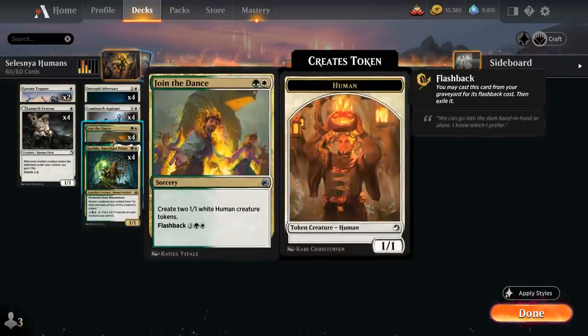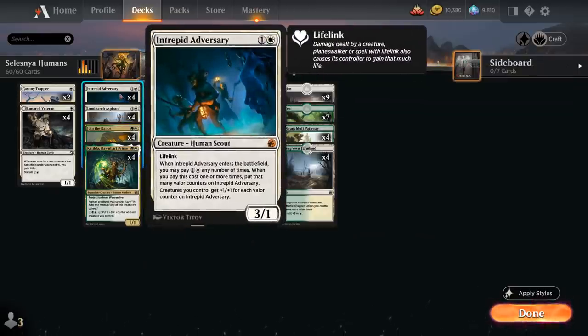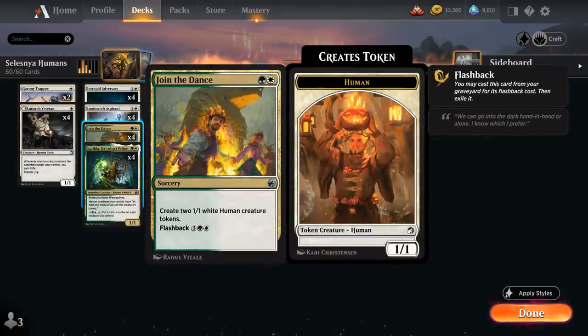At 2 mana, the only non-creature spell in the deck is Join the Dance, a 2-mana sorcery creating two 1/1 White Human Creature Tokens, and we can also flash it back out of the graveyard for 5 mana. This will gain a bunch of life with our Lunark Veteran, and hopefully we have a Katilda in play so they can start generating mana, making it easier to flash it back as well. And then we can sink all that mana into a giant Intrepid Adversary to pump the team, with a whole bunch of human tokens to kill the opponent.